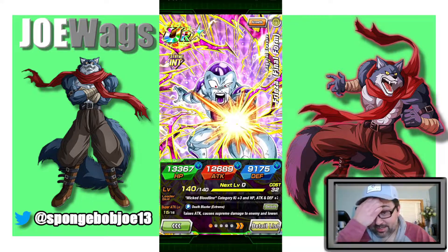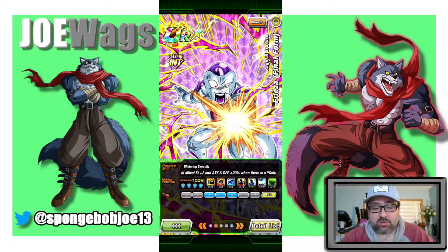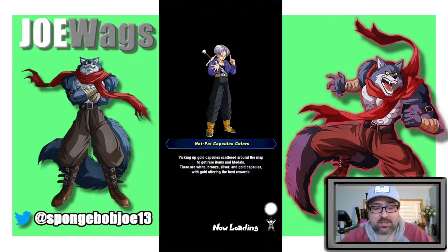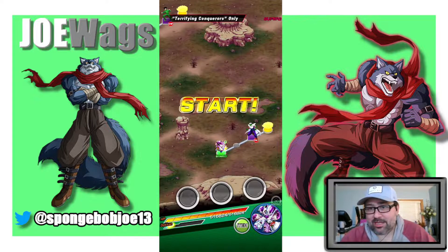A lot of people are catching on to the fact that this Frieza is one of the better free-to-play units in the game. If you're facing Goku Family — which I believe we are in this event — there's another 50% damage reduction. So I'm just running a couple of powerful damage reduction units. AGL Golden Frieza are very obvious choices here; I just wanted to try something a little different. I'm also bringing the ridiculous Namek Saga support Memory, which is going to be very useful.